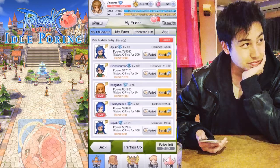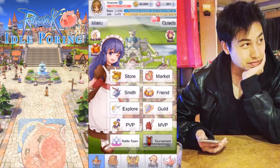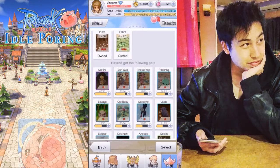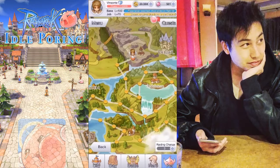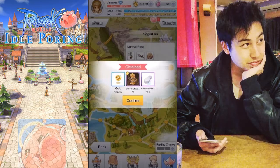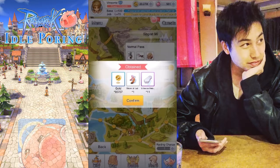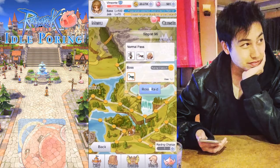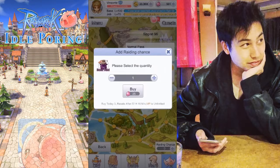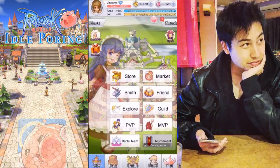Next are boss tickets for raids. I usually go to my grimoire and depending on which pet I want to get — right now I'm working on Dinero — I click obtain and it takes me to the map that drops it. I can then raid; you get three per day. They usually drop gold equipment, enhanced metals, and a chance to get the pet piece. You can spend diamonds for three more chances.